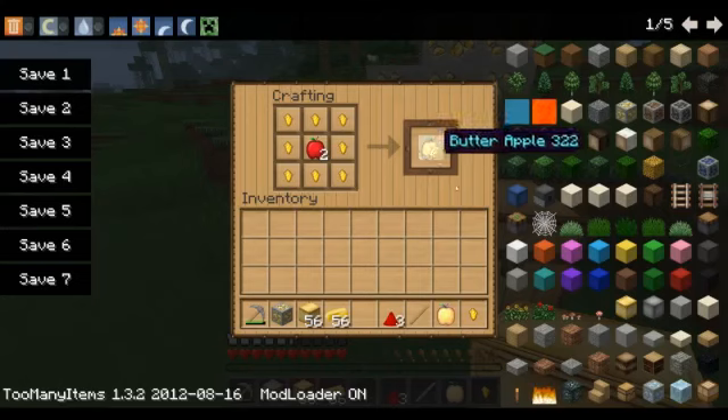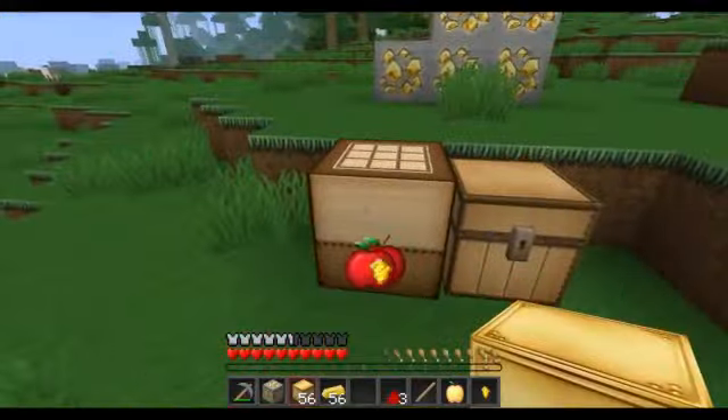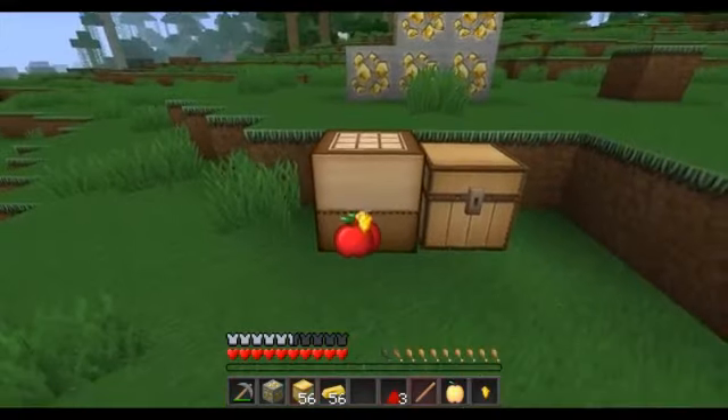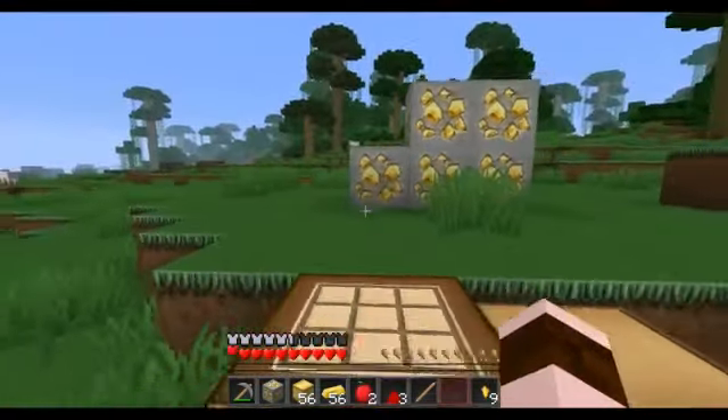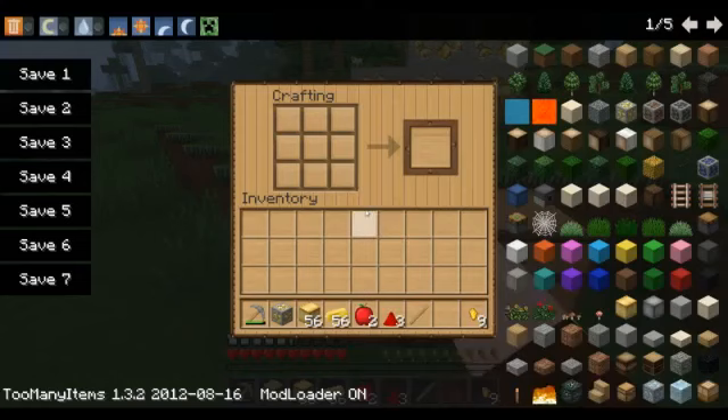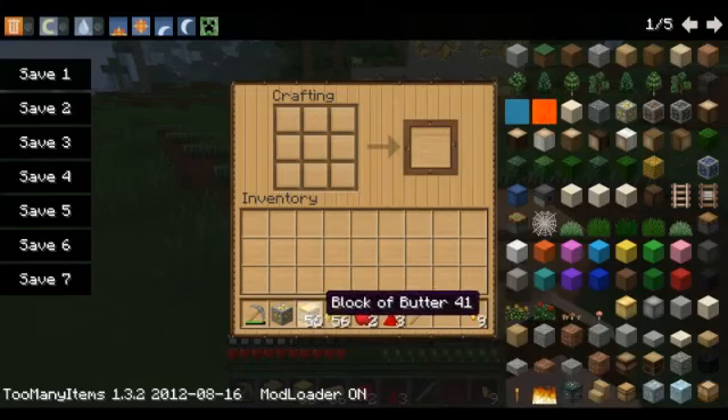See? Butter apple. Same thing. Don't worry about it. Let me get all that stuff back here. Mmm, delicious. What a delicious butter apple. So it still all works. Same thing with power rails.